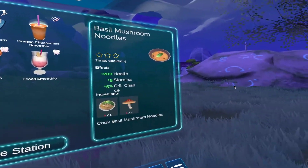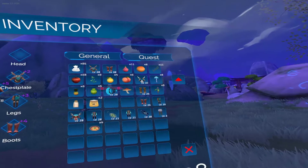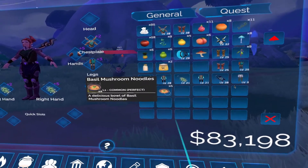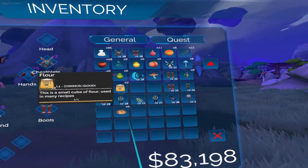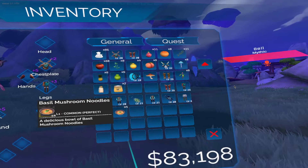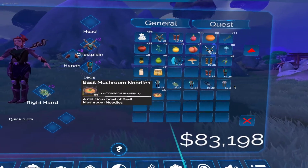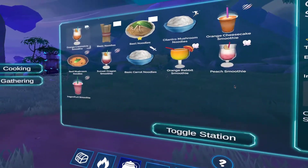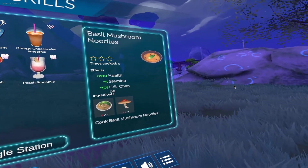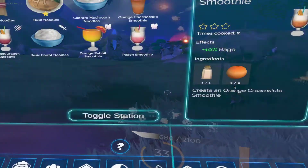So I made... how many of these did I make? Where even are they? Oh, I made four of them. So, basil mushroom noodles — apparently it's perfect. Right, because if you burn the food it has like different qualities. This will give 200 health, 5 stamina, and 5% crit chance. That sounds really good.